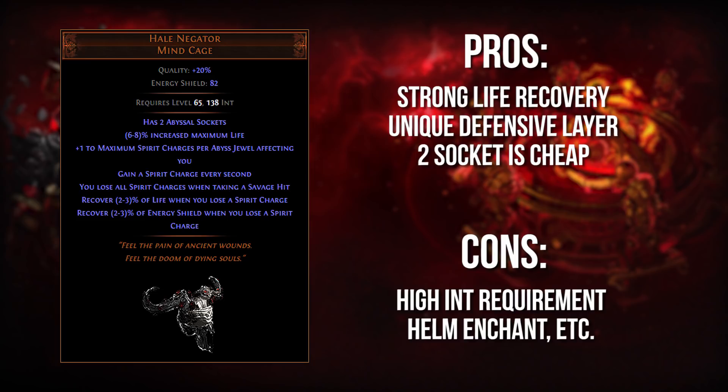The downside of this item is really just the standard downsides of using a unique helmet — you're losing out on that helm enchant, which can kind of suck, and you're losing out on the nearby enemies mod, which can also suck. But the damage you can get from having two additional Abyss Jewels in your build can make up for that easily in some scenarios. It also has a very high intelligence requirement, so if you're going to be on the dumb marauder side of the tree or straight up ranger, you might struggle to get the intelligence you need. But I think Hail Negator can provide some very situational and niche benefits, especially for minion or totem builds.